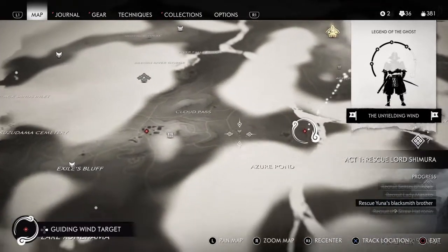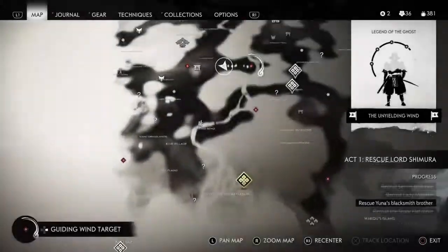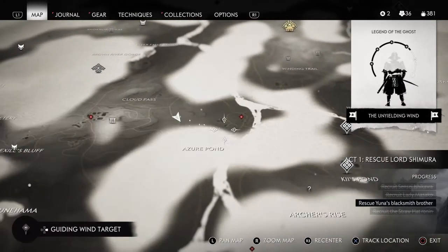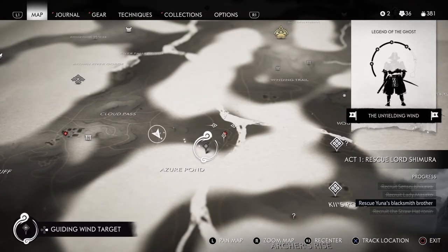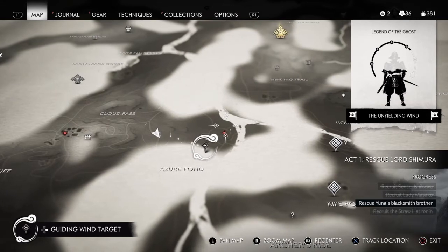The quickest way to do it is to go to this fox den, so you can continuously do it whenever you need predator hides, supplies, or anything like that — just fast travel over here. Once we're over here, we want to make our way to the north side of this farm.